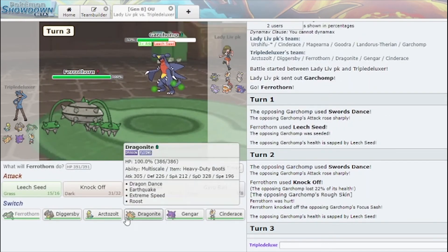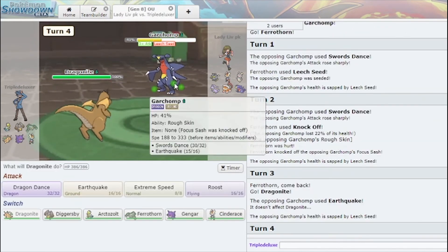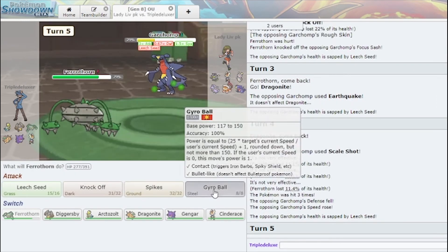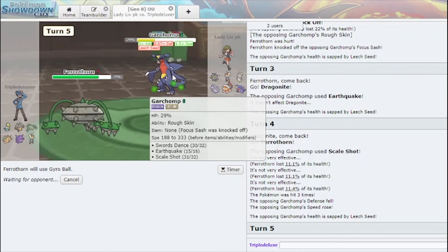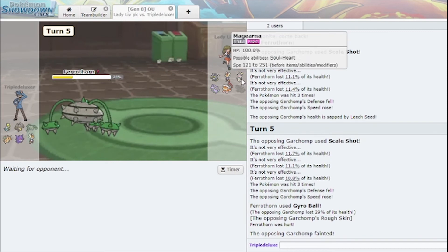Stop disrespecting me. I'm gonna go Dragonite — no wait, I'm gonna go Ferrothorn. Out of here. I'm gonna click Gyro Ball. Out of here. That's how we take down a Garchomp around these parts — you just literally make the right reads.